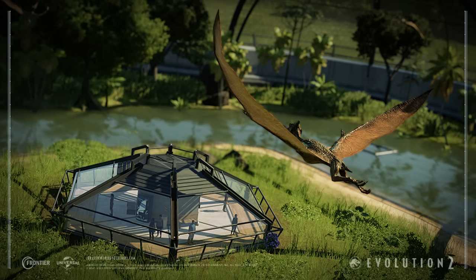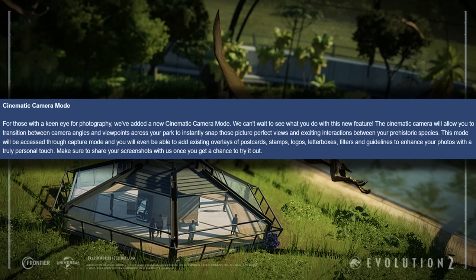That's our first look at the viewing galleries up close, but there is more to Update 6 than this — some really cool stuff. We now know what cinematic camera mode is. For those with a keen eye for photography, a new cinematic camera mode has been added. The cinematic camera will allow you to transition between camera angles and viewpoints across your park to instantly snap those picture-perfect views and exciting interactions between your prehistoric species. This mode will be accessed through capture mode and you'll be able to add existing overlays, stamps and postcards.